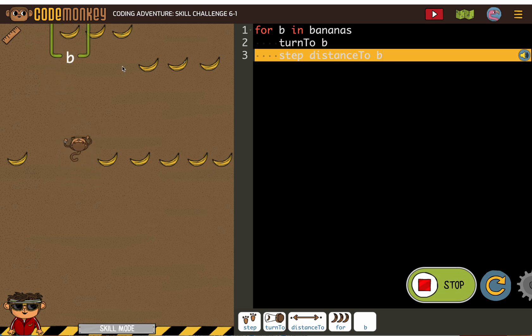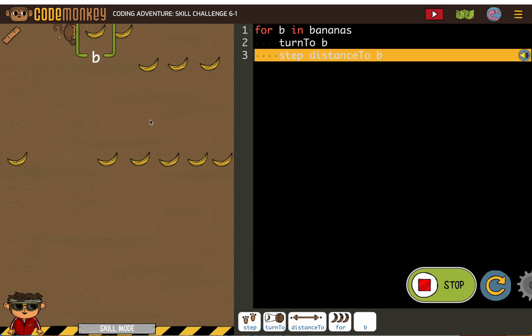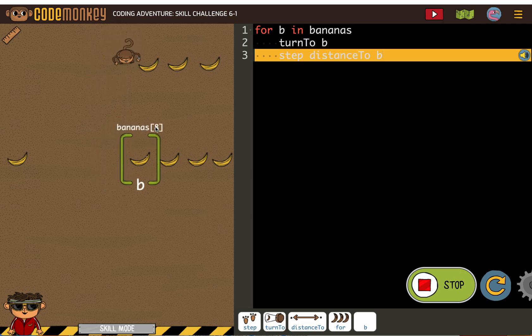And if you notice, the monkey's collecting the bananas based on their number, and we learned about those in arrays and indexes — that items are grouped and numbered.